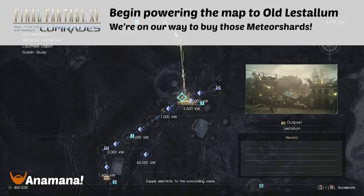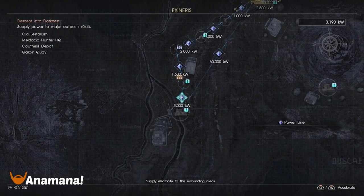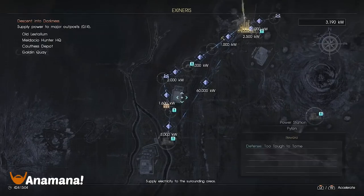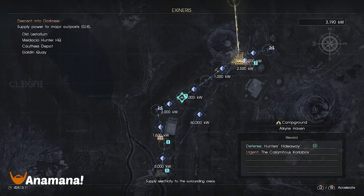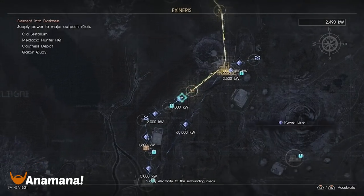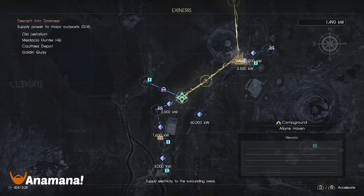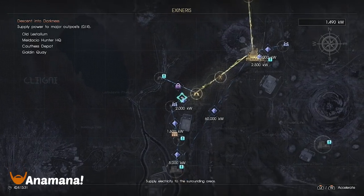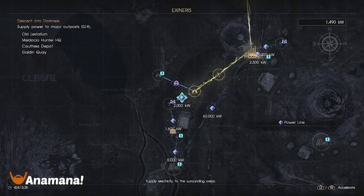Now the fun part is getting to Old Lestalum because that's when things start to speed up. You're going to have a few options, but obviously we're heading towards Old Lestalum — there's no reason to save that 600,000 kilowatts node. Calamitous Carbalos is the one we're going to be doing because it provides the best kilowatt output compared to the other missions at this point. So we're going to go ahead and unlock that, and don't worry about those other missions for now. Let's just get this Calamitous Carbalos out of the way because it will give us enough kilowatts to get down to Old Lestalum.